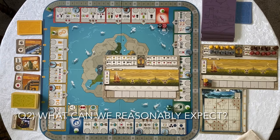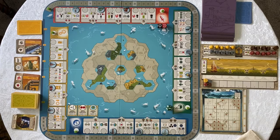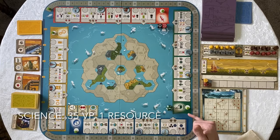Question two: what can I reasonably expect in terms of resources or victory points? It's most efficient to answer that question per track. If you were to simply take your turns and just play the science track straight through — ignoring civilizations and tapestry cards — you'd get about 35 victory points, have a resource left over at the end, and would have advanced about seven times on other tracks. That's the main advantage of going up the science track.